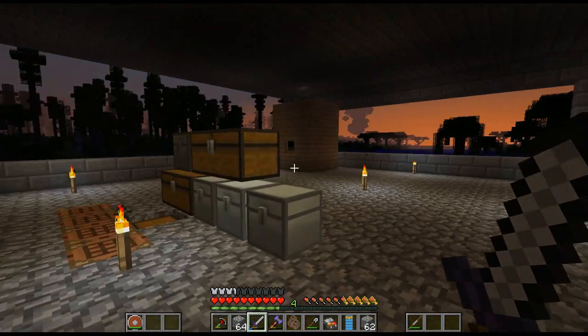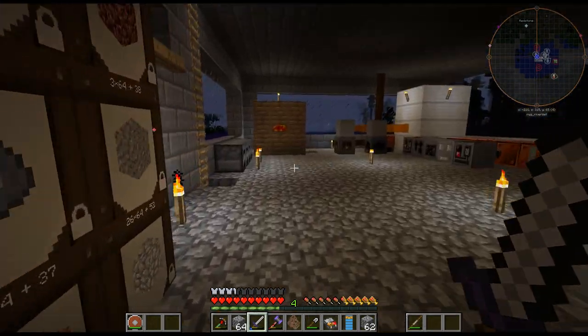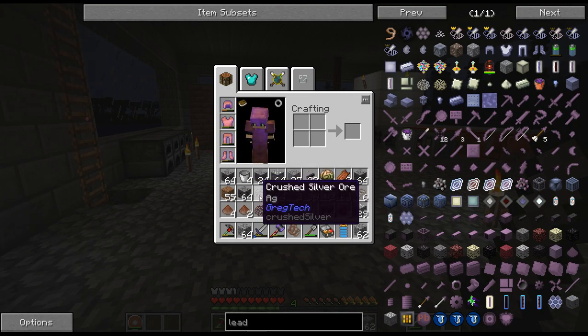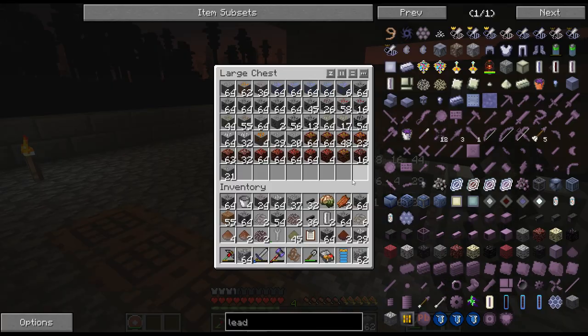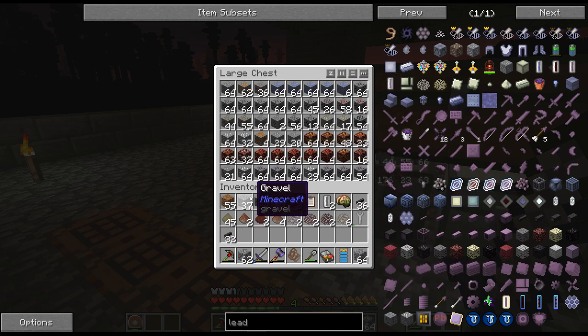Materials are scarce right now, so I don't know if I want to be building a big wall. I could just do cobble, but that's not as fun. As we can see, I got 24 lead, about 6 stacks of Galena, and a stack and a half of silver. You can see the ratio of lead to the rest. Unfortunately, it looks like that is full.